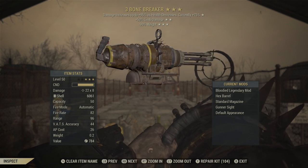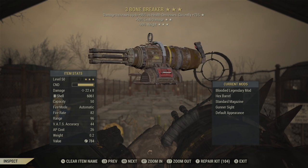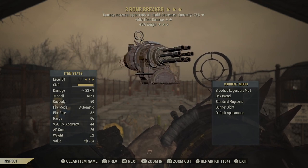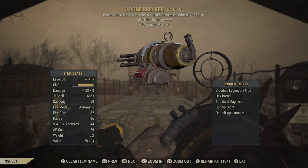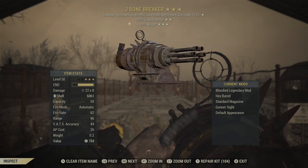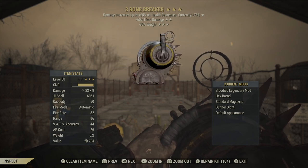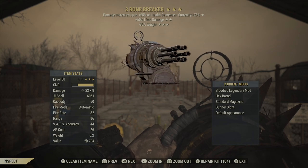The roll I have is bloodied limb damage. This is the peak roll for my build specifically because I'm bloodied unyielding. If I were to recommend any others, it would probably be quad limb damage, 90% reduced weight just because this thing is heavy. Anti-armor would be good but this thing has a 50-round capacity magazine so it's pretty tough.